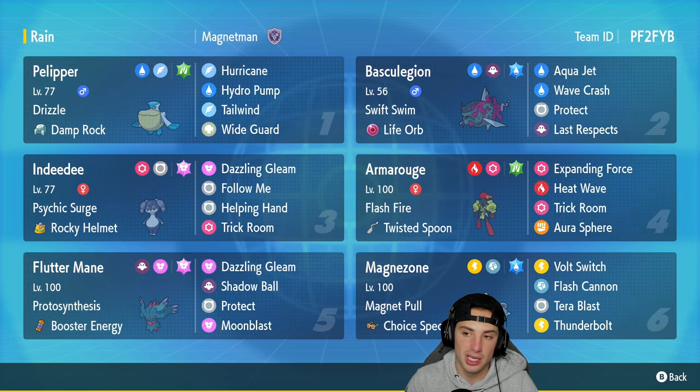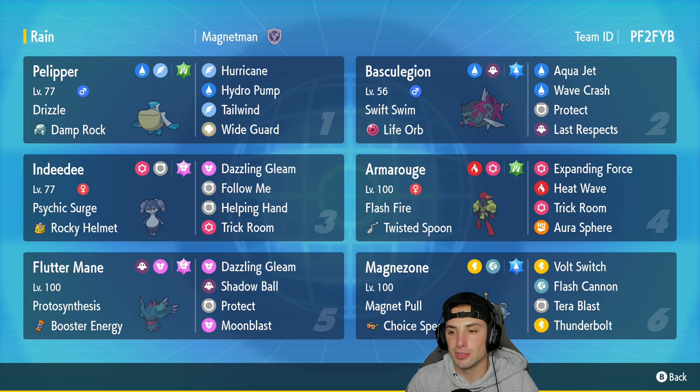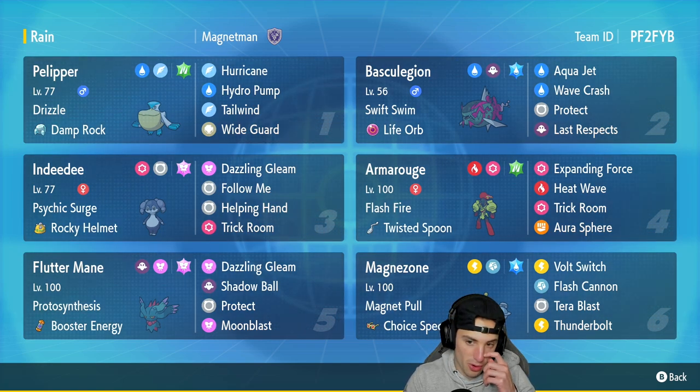Basculegion's moveset is pretty standard: Aqua Jet, Wave Crash, Protect, and Last Respects. In our third slot we got Indeedee, which can be a nice little support Pokemon to help Armarouge do more damage, and it can set Trick Room and counter Trick Room at the same time. It has Psychic Surge with the Rocky Helmet.